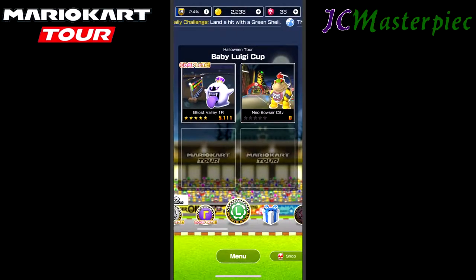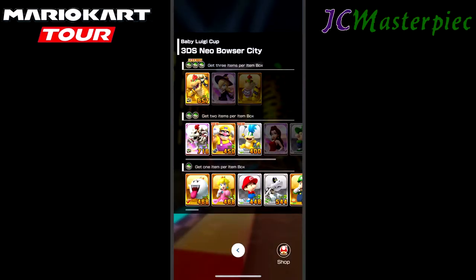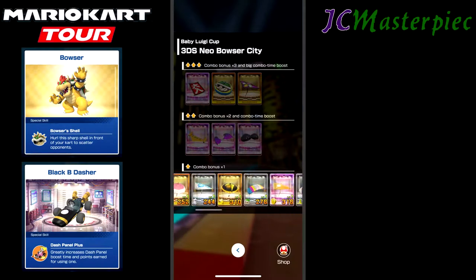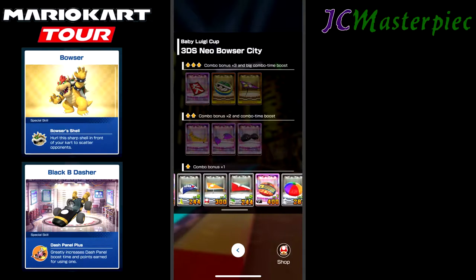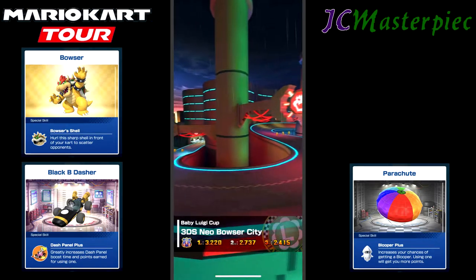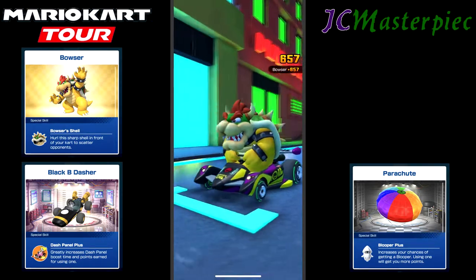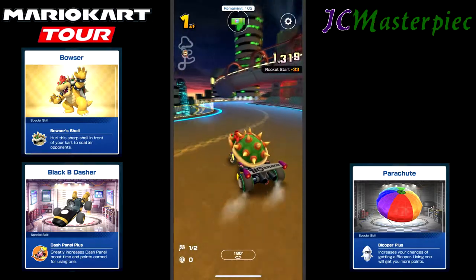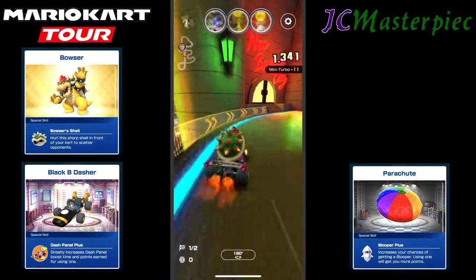Now we are moving on to the second race in the cup — we're looking at 3DS Neo Bowser City. We've got the Black Bee Dasher and Bowser, and we've got the Parachute. Two, one, go. Off to a good start — first place. We had pole position, but lost it to Perry.